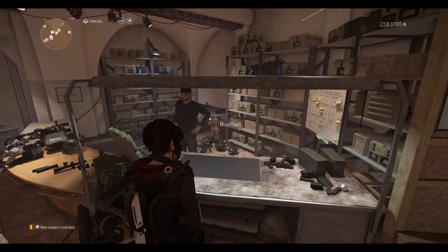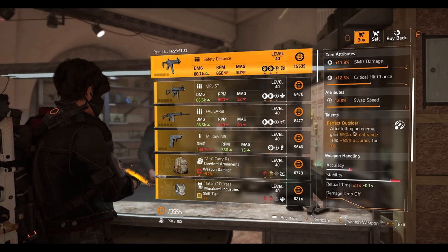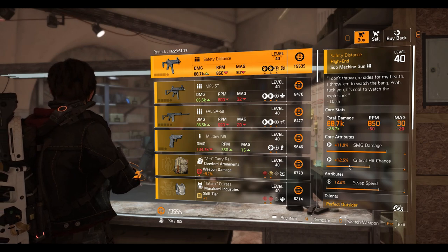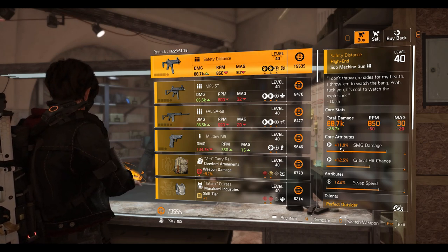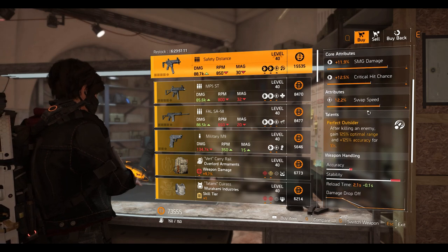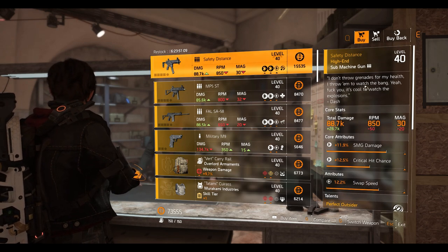The first named item we have is the Safety Distant SMG, which comes with the Perfect Outsider talent. We have swap speed of 12.2%, crit chance of 12.5%, and 11.9% SMG damage. Give this weapon a go if you don't have one already — the stats are not that high but yeah, you can give it a try.